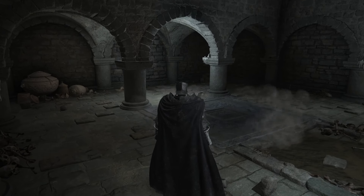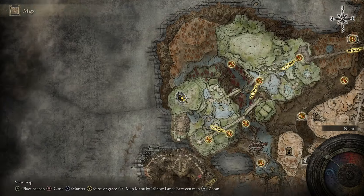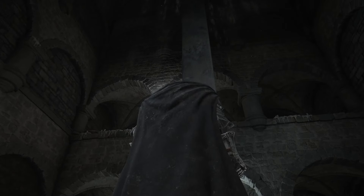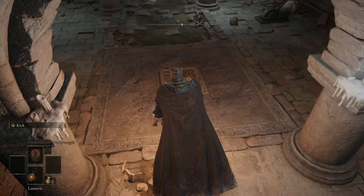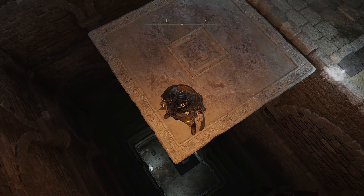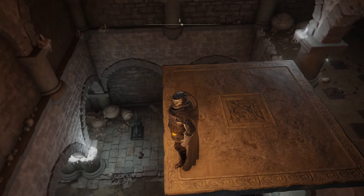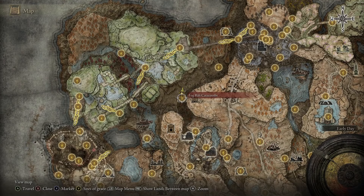First off, we have the Catacombs elevators. These are found in a few locations: three in the Fog Rift Catacombs, four in the Dark Light Catacombs, and three more in the Scorpion River Catacombs. These are nothing new. Unfortunately, the most common elevator in the DLC is a reused base game elevator. The only thing of note is that these ones move considerably faster than certain elevators in the main game. But at the end of the day, it's a Catacombs elevator. D tier.